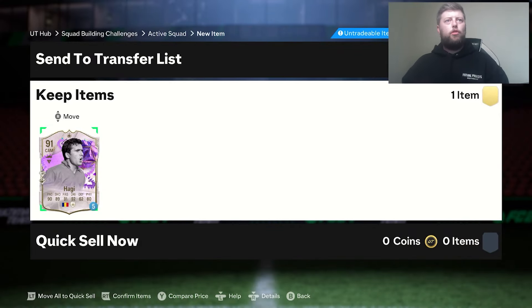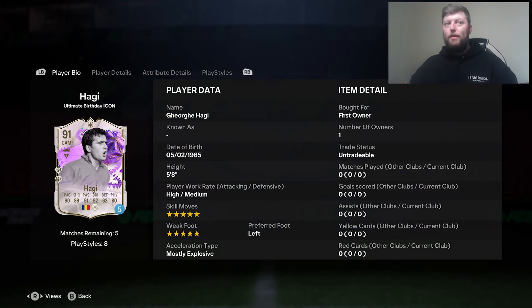So we've got Hagi as the next Ultimate Birthday icon, with an 81-rated squad for the loan. It's got to be done. It's a 5-star 5-star with deadball and finesse. 5 foot 8, high-medium work rates. Pretty standard stuff.